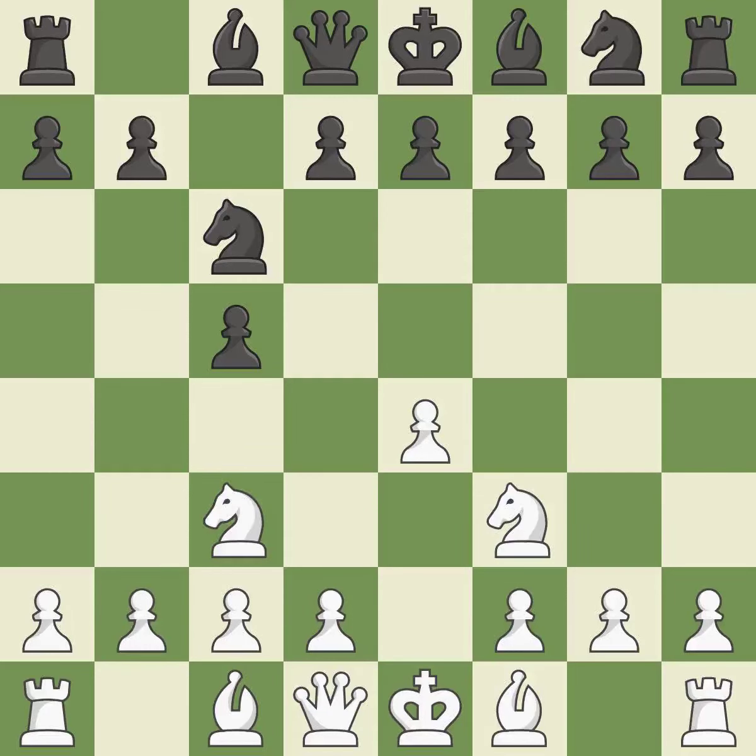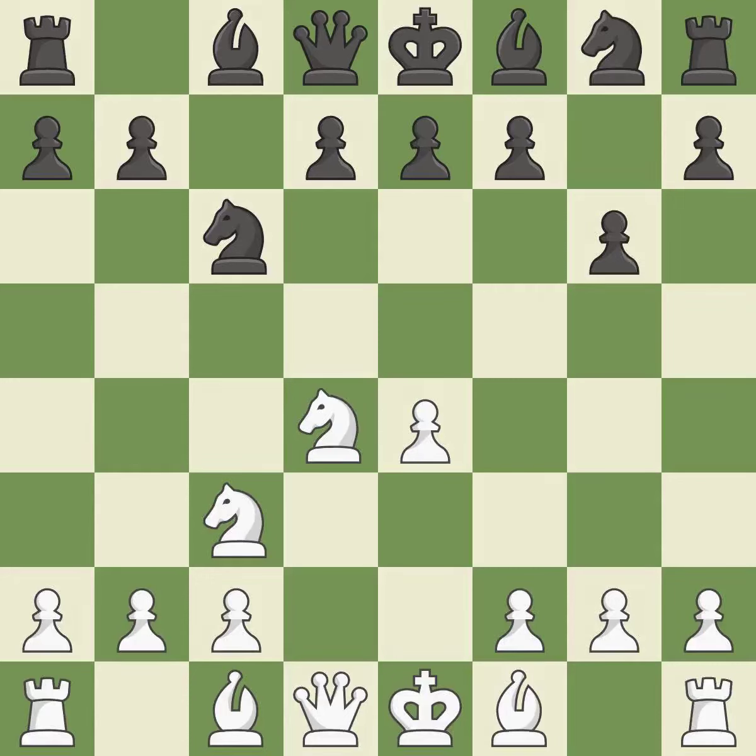Nc3 develops the knight toward the center, supports the e4 pawn, and controls the d5 square. The bishop will be better off as a result of this, making winning a pawn a possibility. This exchange is fair. The fianchetto move Bg7 places the bishop on the long diagonal. Bb3 develops the bishop and defends the knight on d4.